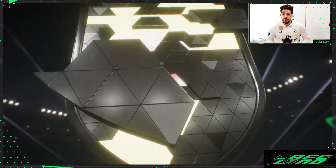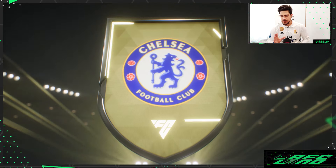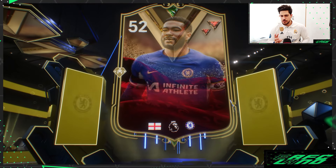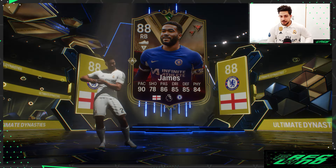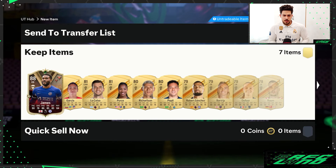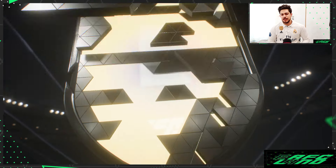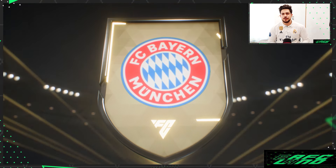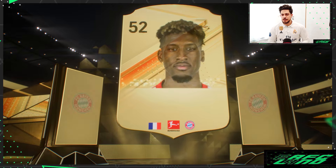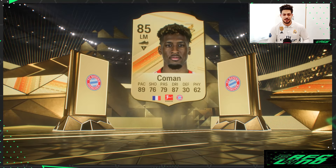Next, a Rare Players Pack — England right back, looks like a Futties card. It's Reece James, Ultimate Dynasty card. Then the last Rare Players Pack — France left mid, that's Kante or Comans. It's Comans.